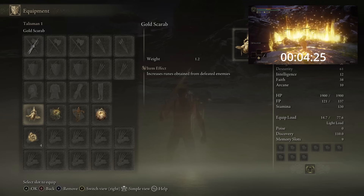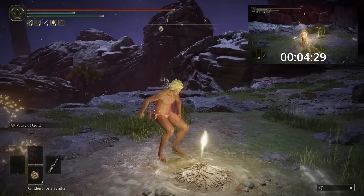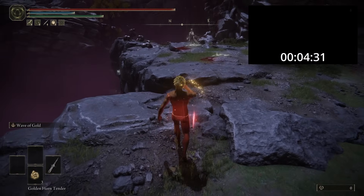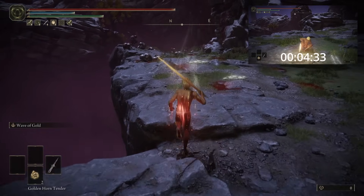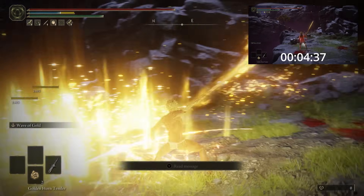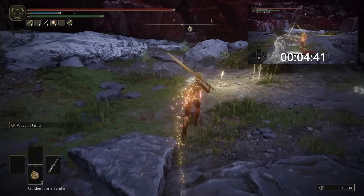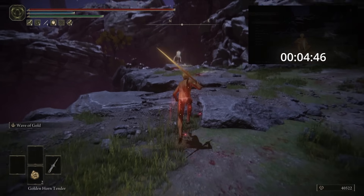So now that you're all set up, the run can begin. From the Palace Approach Site of Grace in Mohgwyn Palace, first consume the Golden Horn Tender, then head down the hill to this spot here and position yourself slightly diagonal to the right. Then press the left trigger to unleash a wave of gold. Turn around and run back to the Site of Grace and rest. Personally, I like to turn my camera around as I'm resting so that I'm facing back down the hill when the animation loads back up, and simply rinse and repeat this 20 times.